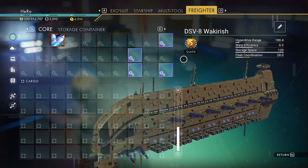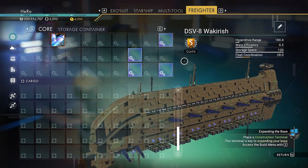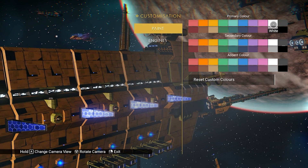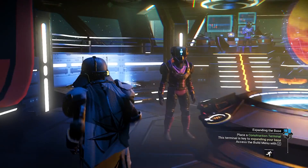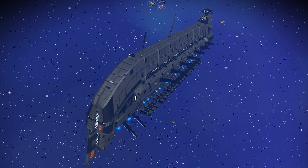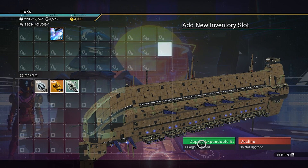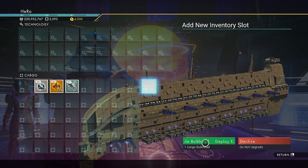I upgraded the freighter inventory so I can show you the supercharged slots — you can see 4 of them right here, and they're very close together so you can connect all 4 on your freighter. You can see the max technology and cargo: 120 and 60. You can customize the color for your freighter anytime. I like the yellowish gold color, but I also really like the black color. If you want to know how to get S-Class freighter upgrades and upgrade your freighter inventory, you can watch the linked video. I love you guys and see you next time.